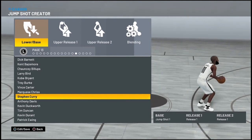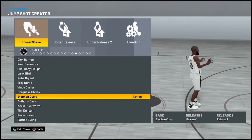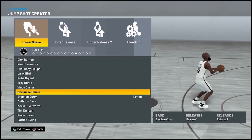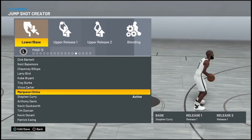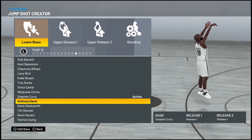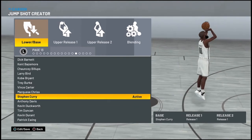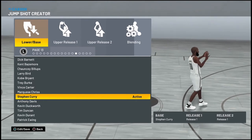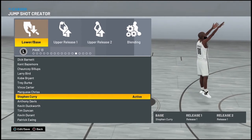Without further ado, let's get into this video. As you guys can tell, I'm on the Steph Curry base — why? Because Steph Curry is the one, if not the fastest base in the game. You've got bases like this one — look how slow it is, that's definitely not it — and ones like this: oh hell no. So Steph Curry is a fast base, it really is.